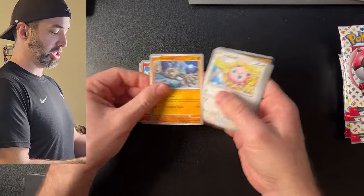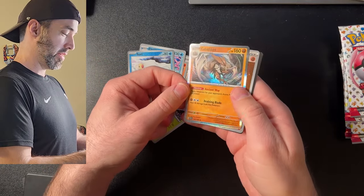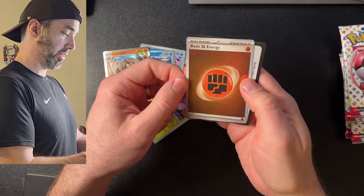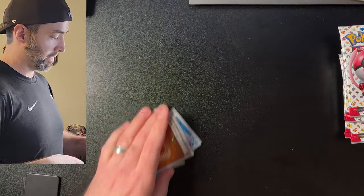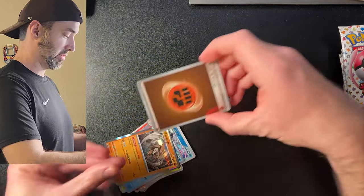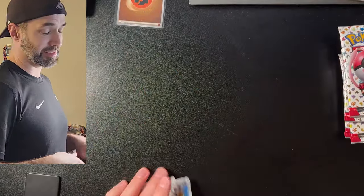Dratini, Growlithe, Geodude, Jigglypuff, Electrode, Venomoth, Rapidash, Cloyster, Seel, and a holo Kabutops. Look at that — beautiful holographic energy. I like it. Already getting some hits on the first pack — that's always a good sign.